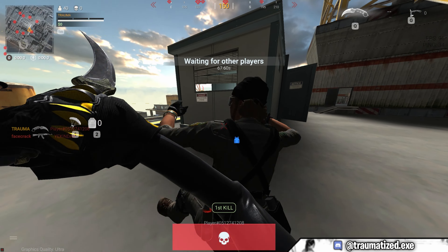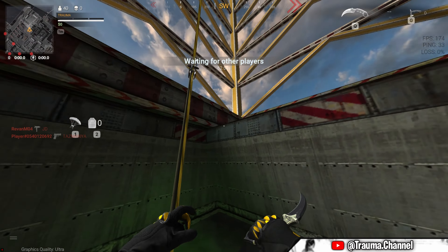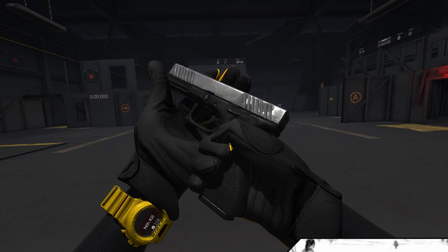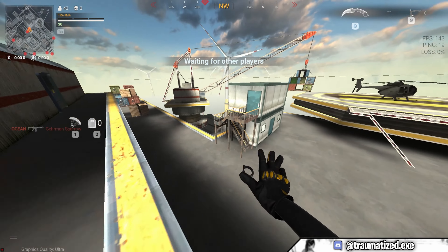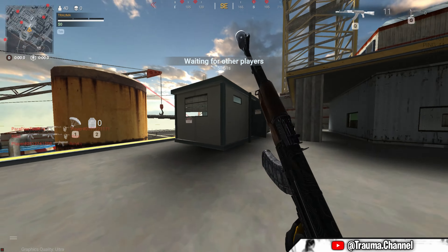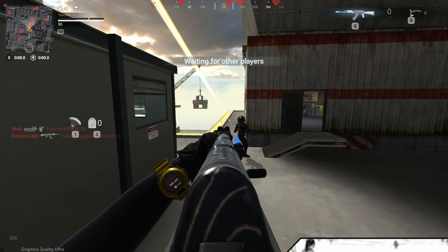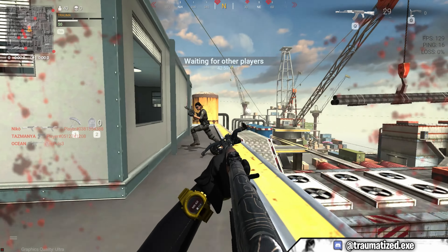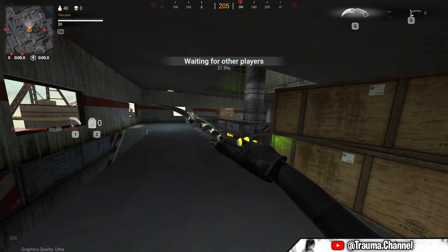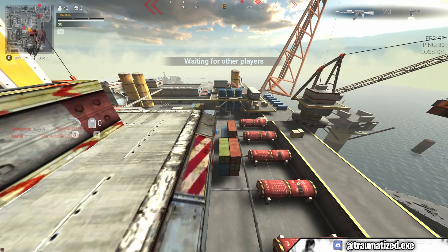Hello guys and welcome to another video from your favorite broken english guy. In today's video I'm gonna do the starter pistol challenge in combat zone. I'm only allowed to use the pistol I get from the start of the match — not allowed to buy any loadouts, use lethal equipment, or melee attacks. I'm also not allowed to fight in the gulag, because after winning I'd get another weapon. I am allowed to buy stuff like self-revive kits, plates, and so on.